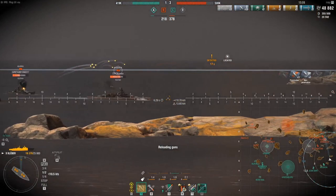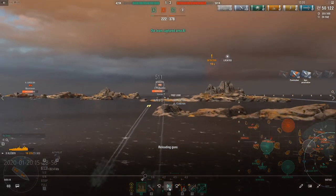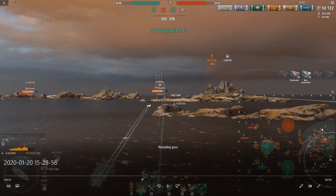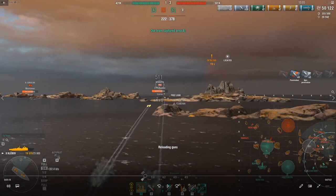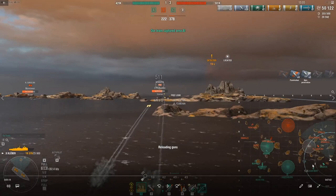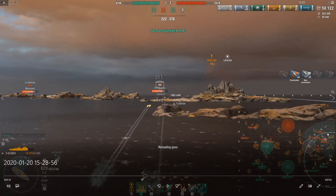Now take a look at the minimap. The situation's pretty clear — we're kind of up the creek without a paddle at the moment. Stalingrad, Henry, Alaska, Bismarck, North Carolina — there's a lot of stuff pushing right through here. We're not going to be able to hold D-Cap. It's only this John Barleycorn and this Moskva, and even worse, both of these guys are bow-in. They're not going to be able to disengage. That's telling me that very likely I'm going to end up in a situation where I'm going to have to run from this flank.